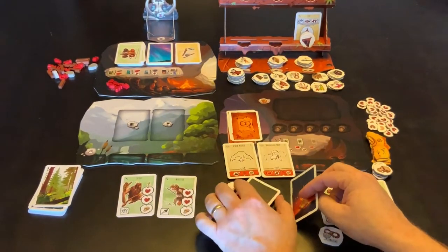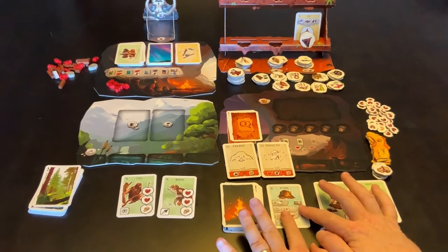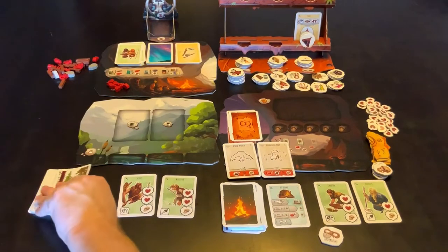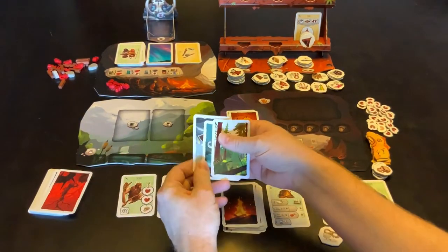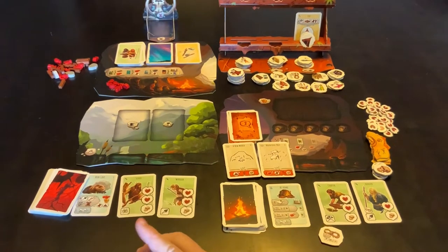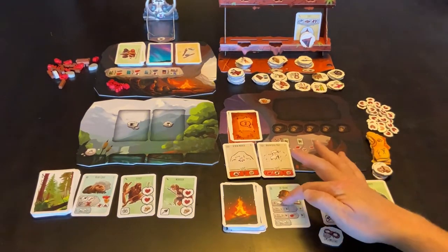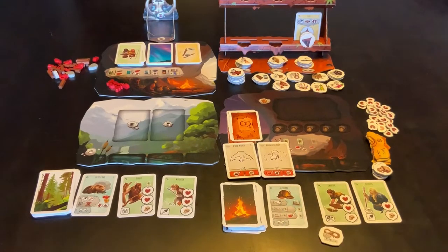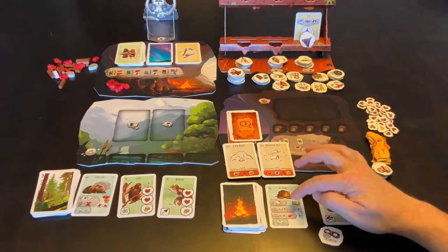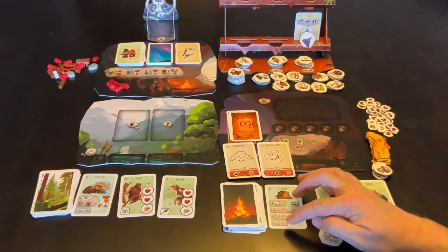So let's take that one for this player. The other two cards go back on the deck in the same order, and this card gets flipped over. All players at the table will do that at the same time. You'll notice that the cards have a whole bunch of different things on them — they give you the choice of doing this action, or this action, or this action, or you can help out someone else.